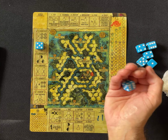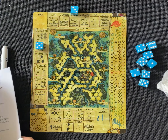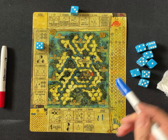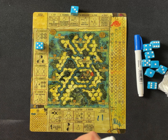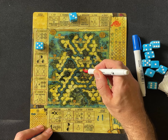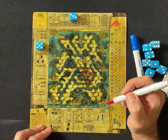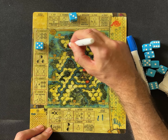Then we roll for the insurrection — they get a three, which is the orator. That's three influence not adjacent to influence of either state, so basically three influence I can put anywhere. I'm playing with the automata so I decide how mean to be. I'm going to play mean to me — the insurrection is going to try and take over the capital, and they'll put one in a very annoying spot I was planning to use next round.